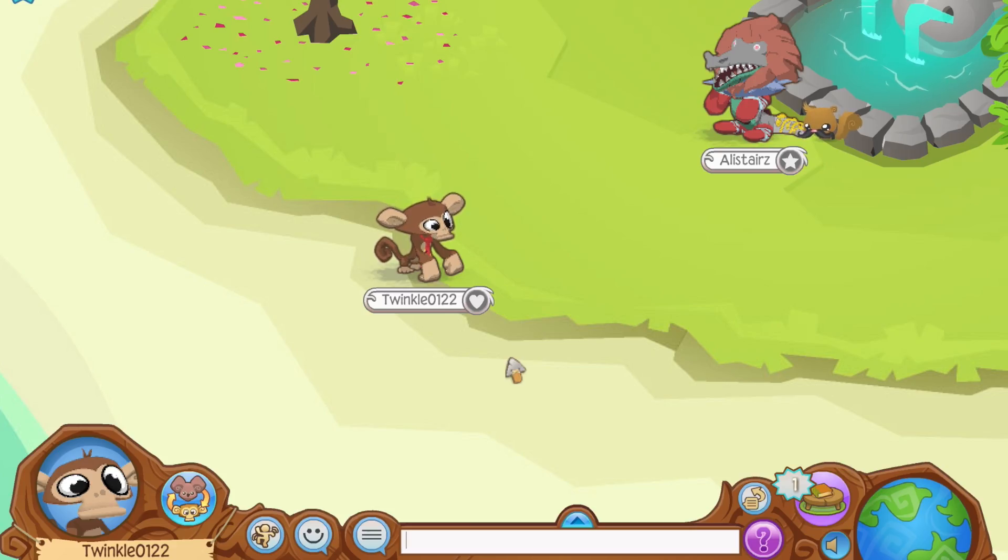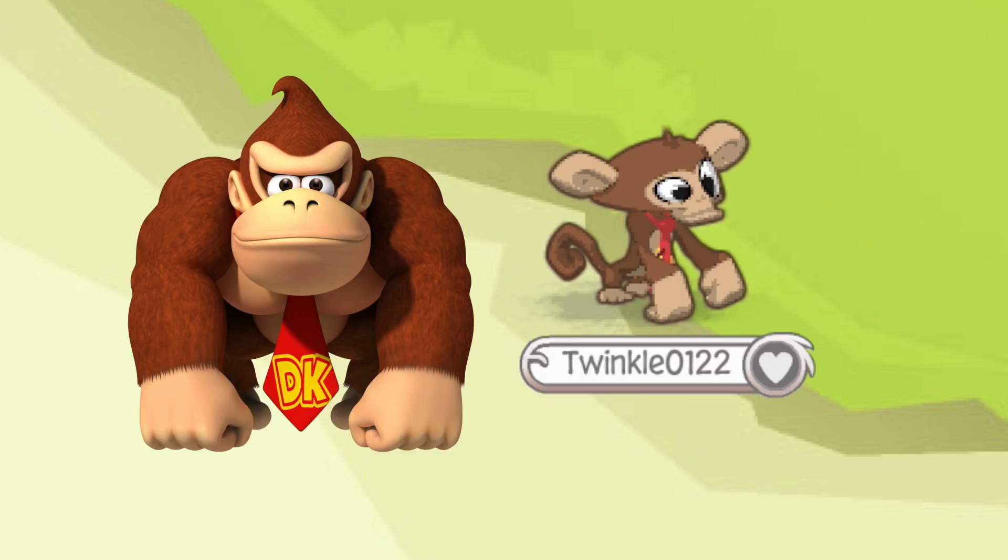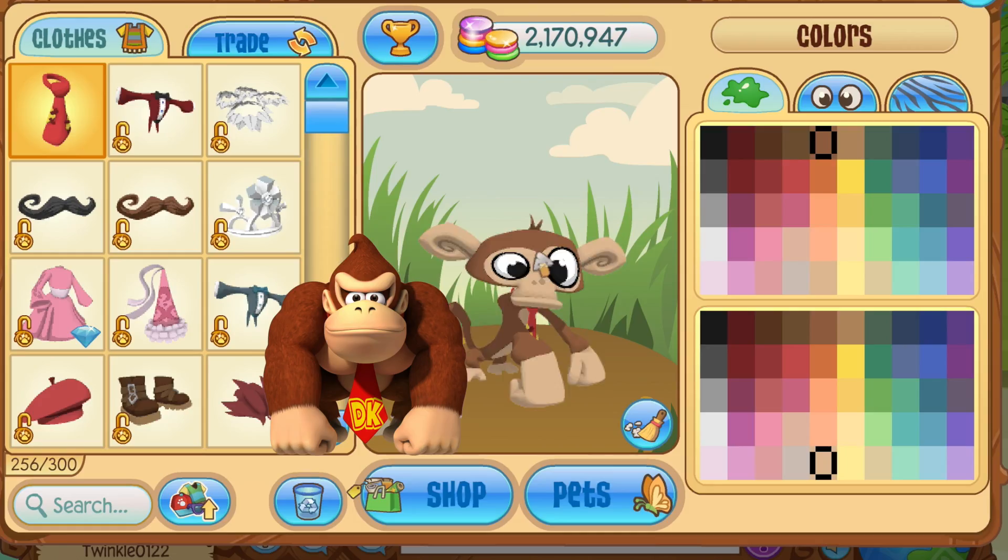The fourth character I have is pretty straightforward — it's Donkey Kong. This one was probably the easiest to make since it's just a donkey with a red tie. I just did the colors, his wide open big eyes, and just a red tie.